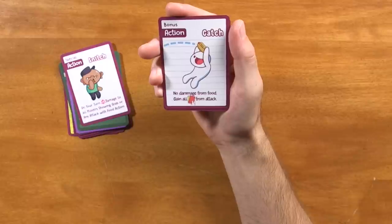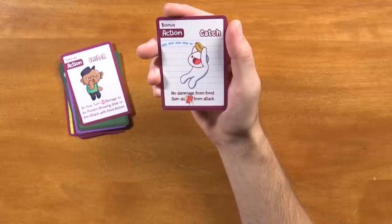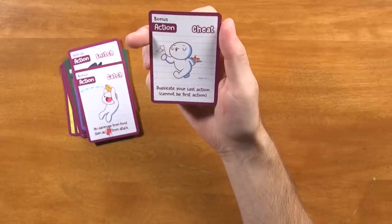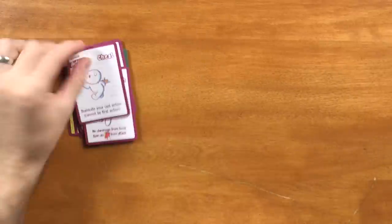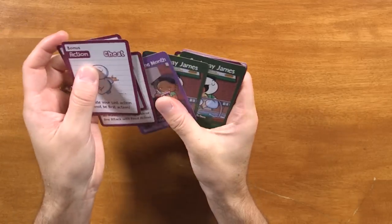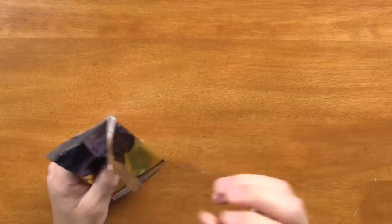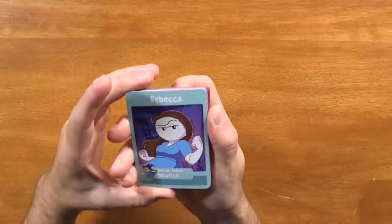You got a bonus: Catch — no damage from food, gain all. Not only do you dodge things, you take their stuff. That seems great. And then we got a bonus: Cheat — duplicate your last action, cannot be the first action. Very cool, so you can throw twice, you can dodge twice. Looks like we don't have the Sobway James card in here — we have two of another. So again, prototype copy, but that's looking like a really powerful pack as well — to be able to take an opponent's cards while dodging is an important action.